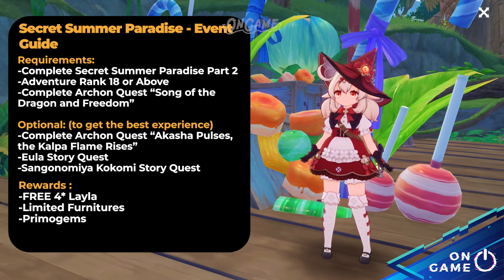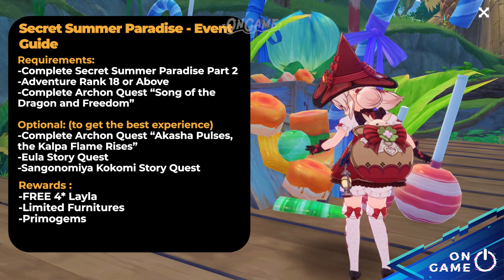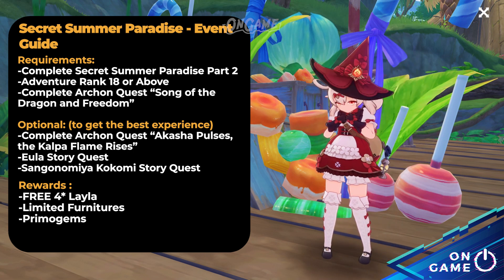In this video, I will show you how to complete all the attractions in version 3.8's flagship event, Secret Summer Paradise, to obtain some limited furniture, primogems, and a free Layla.